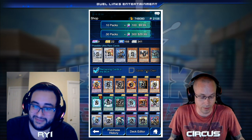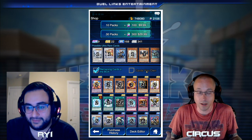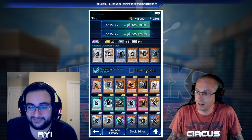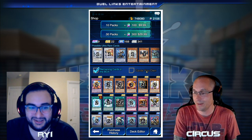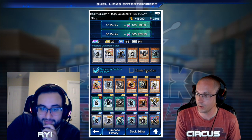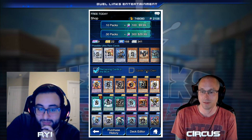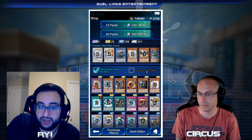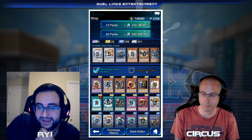You'll be locked into certain decks, get bored, and quit — or the deck gets nerfed and you're left with nothing. What we're showing you actually builds a variety of decks. You start with the Hero deck, play PvP, get tickets, and then I built the Amazon deck without spending any gems — all tickets. It's actually a slightly better deck than Heroes because it has special summoning, deck shuffling, and draw effects. We're also getting you into Lunalights. The more you learn about the game, the more decks you can play and the more successful and fun your experience will be.